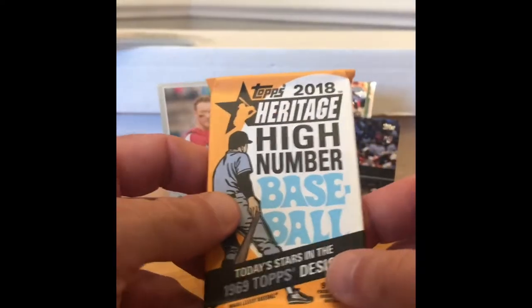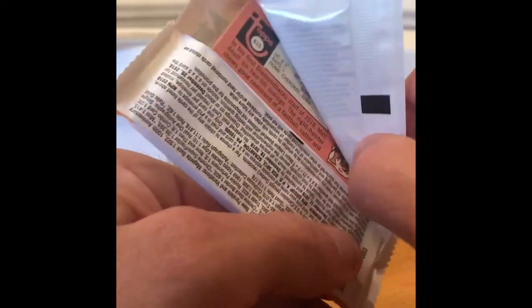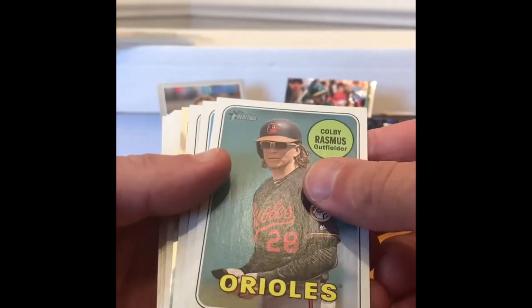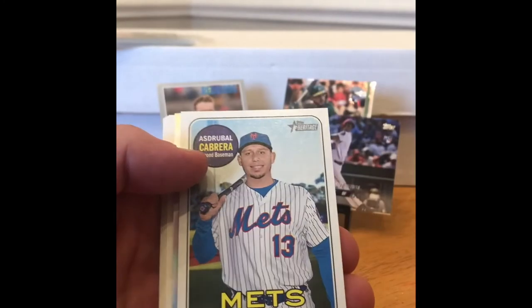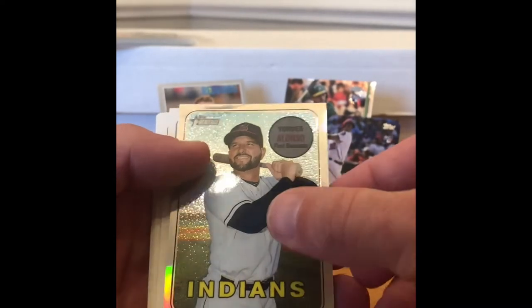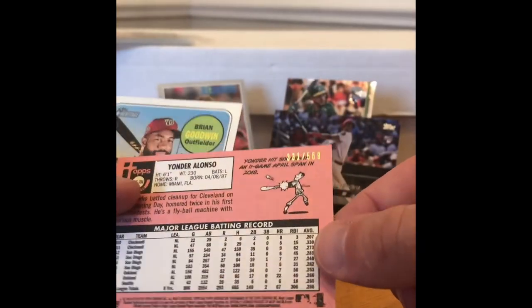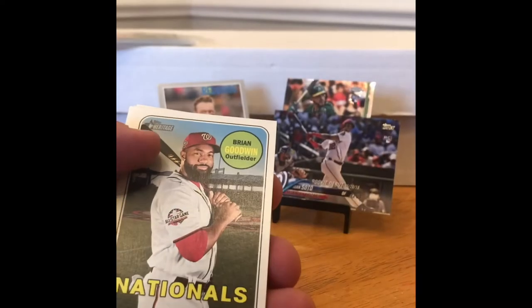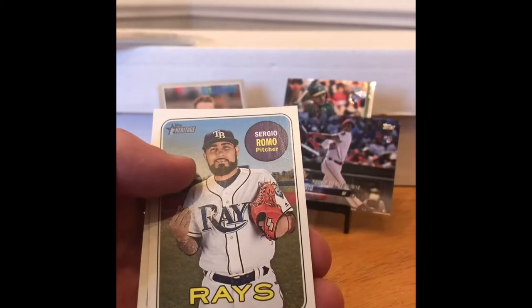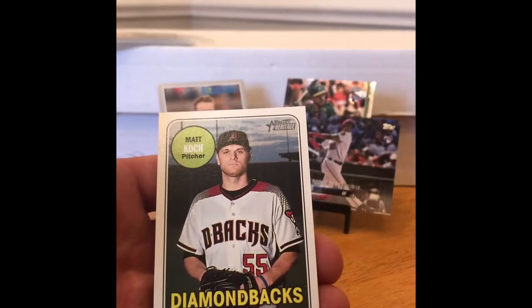Next pack — 2018 Heritage High Number. We're looking for Acuna, Soto, Torres, Ohtani, Austin Meadows, variations of those guys, action variations, and autographs of all those guys to include Ozzie Albies and Victor Robles. Oh, there's another Chrome card in here. Colby Rasmus, Billy McKinney, Asdrubal Cabrera, Yonder Alonso Chrome — that one's numbered 2569. Nice. Brian Goodwin, David Peralta, Marcus Walton rookie, Sergio Romo, and Matt Kotz.